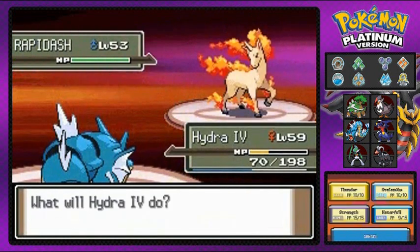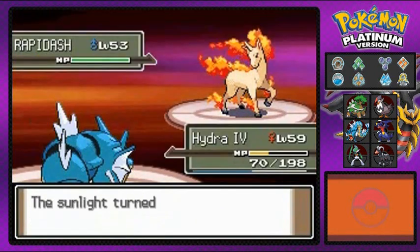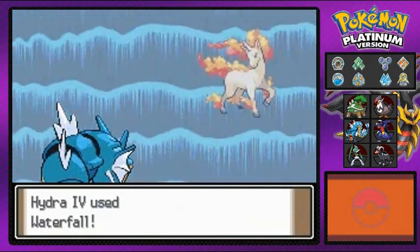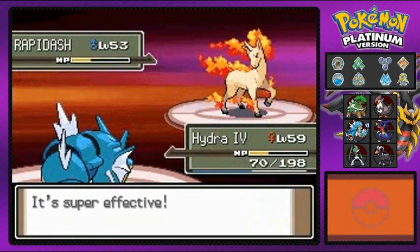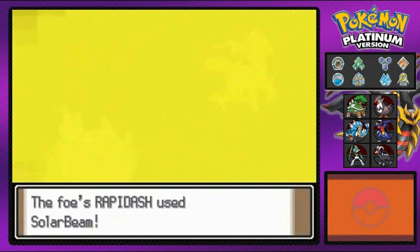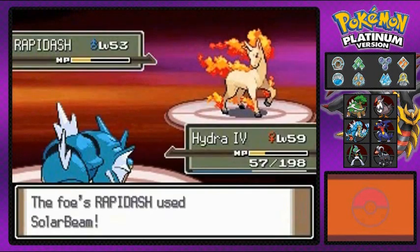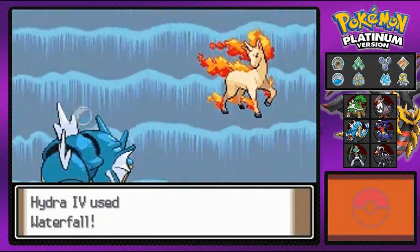So here he comes out with Rapidash right here. I'm going to go straight back. Wow, using Sunny Day — something they should have done early on, but it does increase the power of fire type Pokemon and slightly decrease the power of water type Pokemon, if you guys don't remember. And look at that — oh damn. It hit me with a Solar Beam right there, and it looks like Hydra number four survives right here.